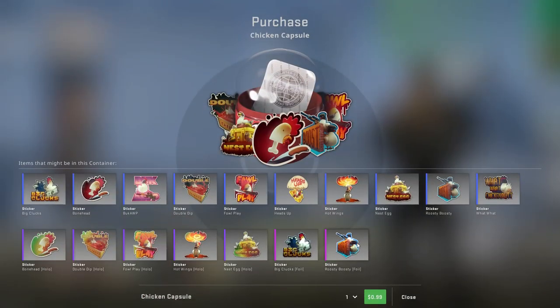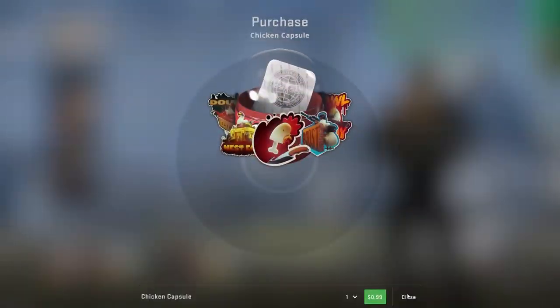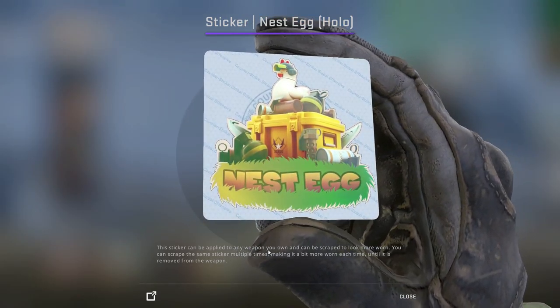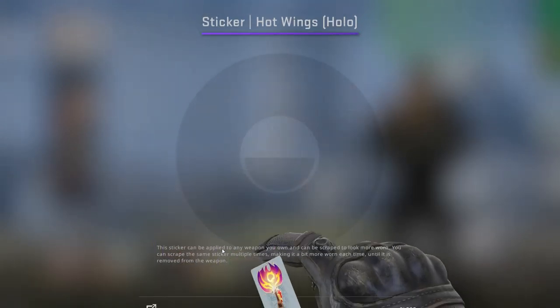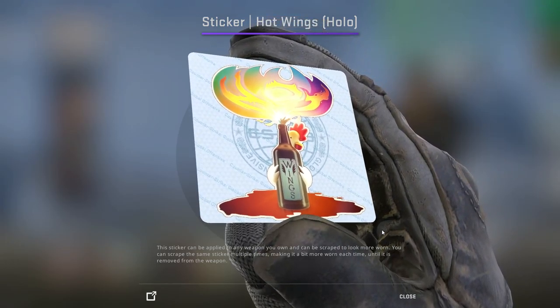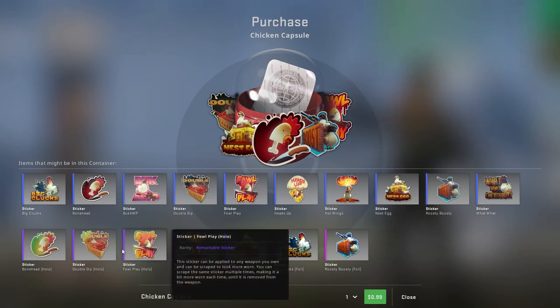It's a sticker and I want it. I have the 'what what chicken butt' on my AK. Nest egg. Hot wings — a chicken hugging a molotov. Foul play.